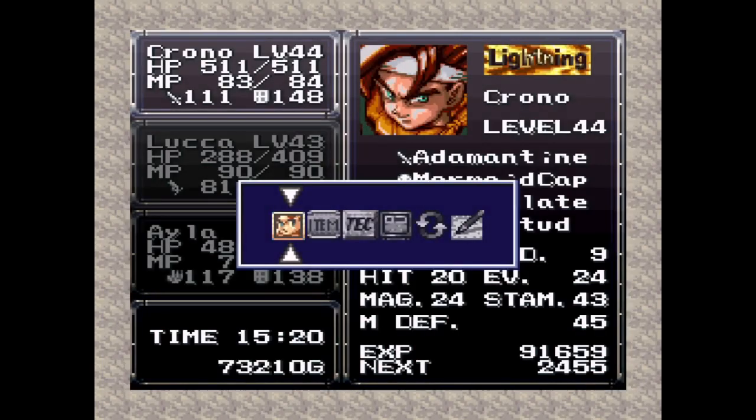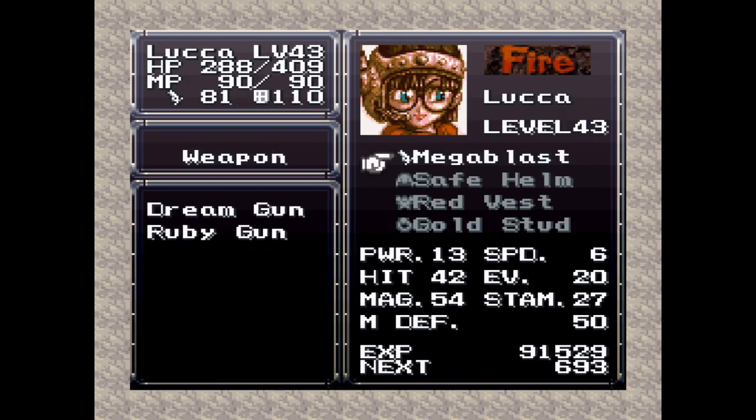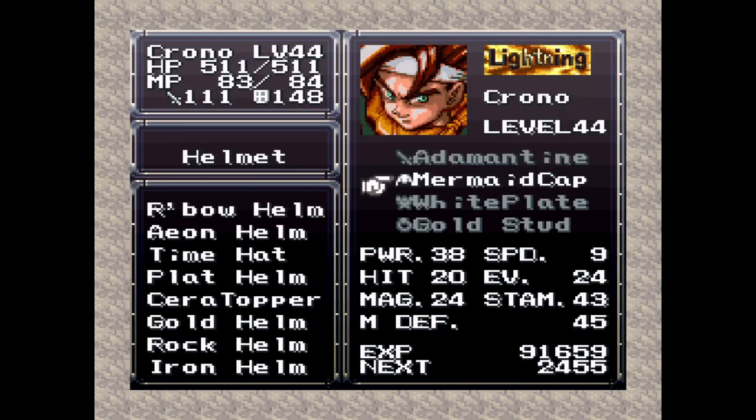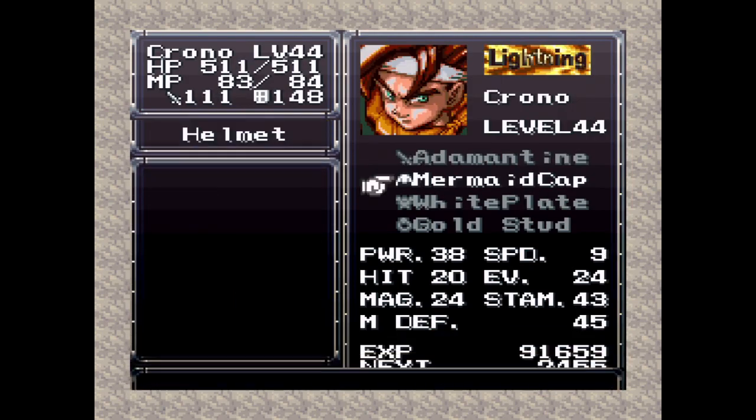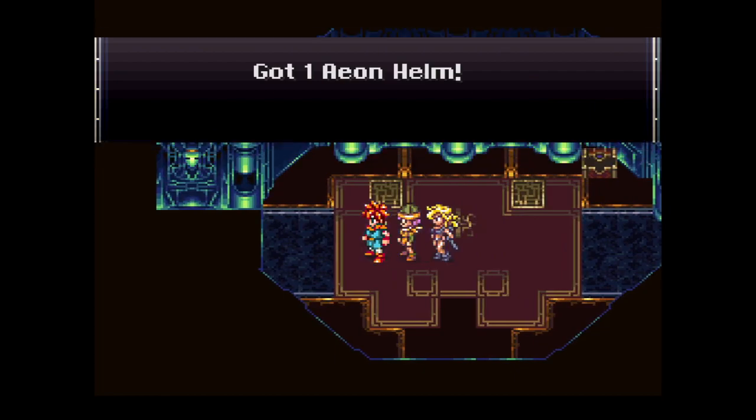It's an Aeon Helm — that's just a good helmet, a multi-purpose helmet. He has water resistance, I think. She could use the Aeon Helm, even though I should give her a Rainbow Helm to help with lightning damage, because there are lightning enemies here too.